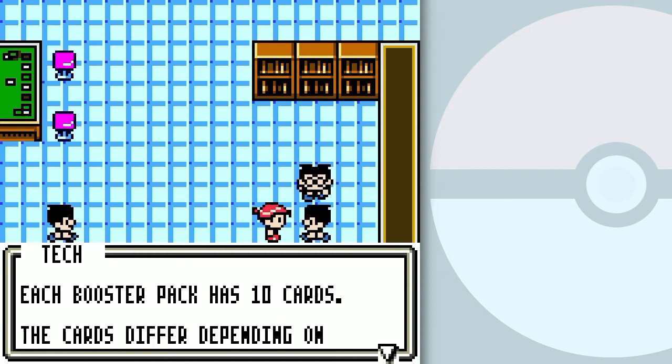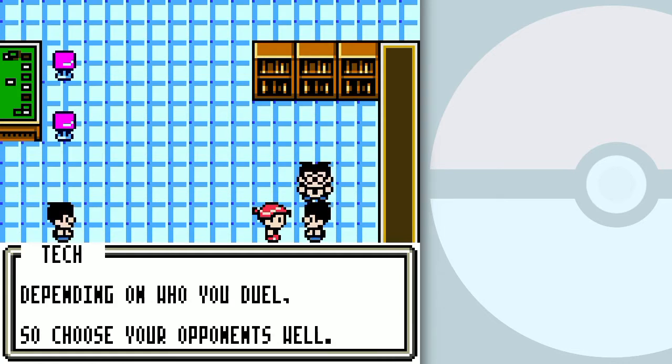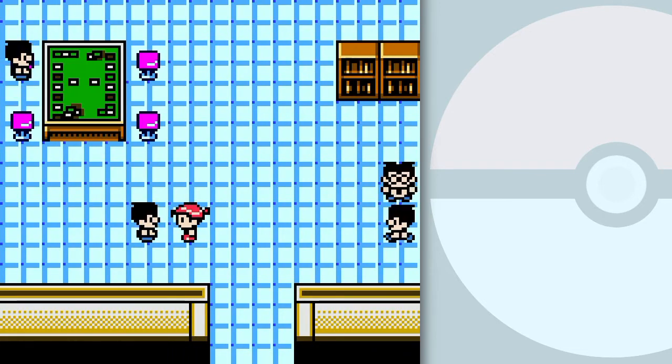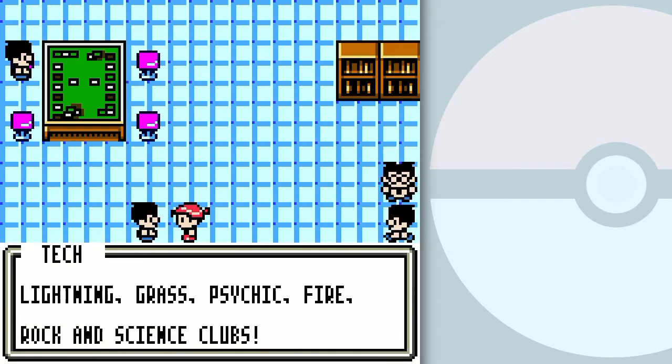You can also get booster packs from beating people. Keep in mind which people have which kinds of booster packs, because the booster pack you get is the same one depending on which person you duel. So when you duel someone you'll get that kind of booster pack. Pretty much — I've played through this game before.